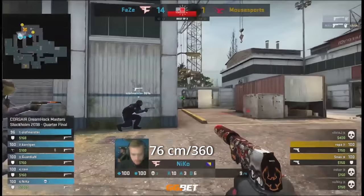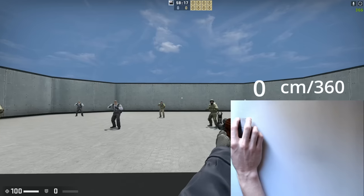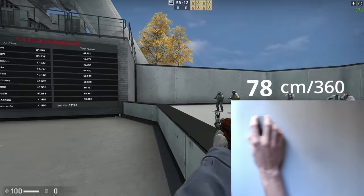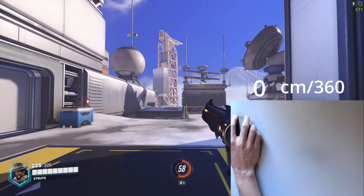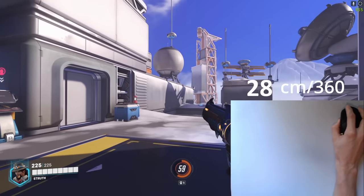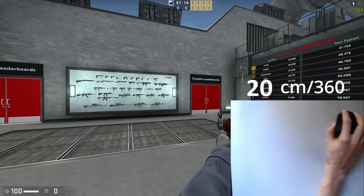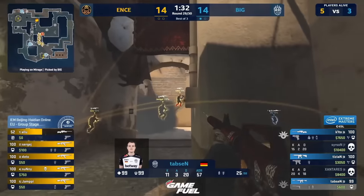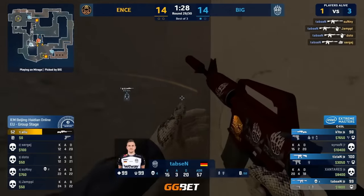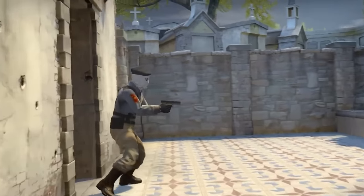Counter-Strike is notorious for the extremely low mouse sensitivities that pro players use, with some clocking in over 1 meter or 3.3 feet of real-life mouse movement just to rotate once in-game. Compared to a modern shooter like Overwatch, with a pro player average sensitivity of 33.6cm per 360, CSGO sits at a pro average of 51.5cm. I'm going to show you exactly why low sense performs so well in this game, and it's not as simple as player mobility or map design — it's far more interesting.